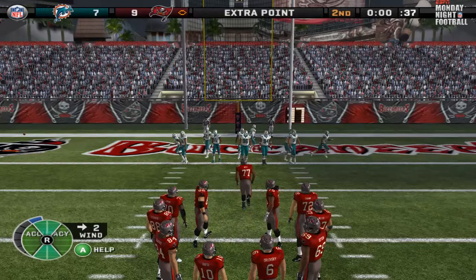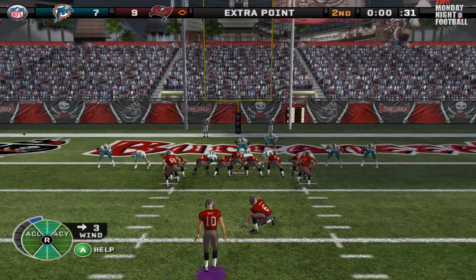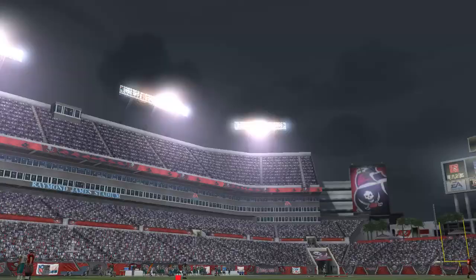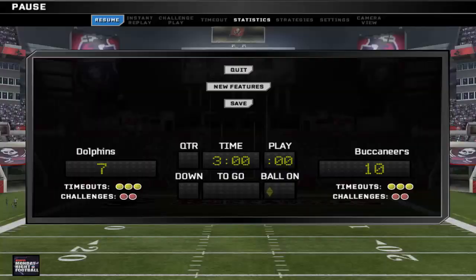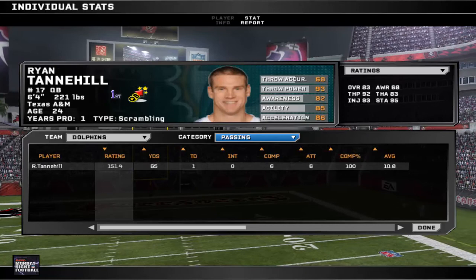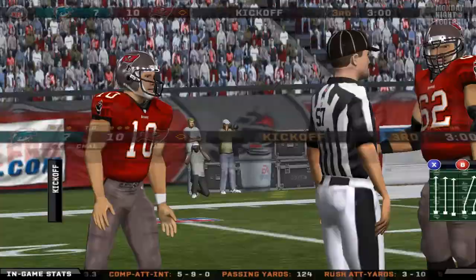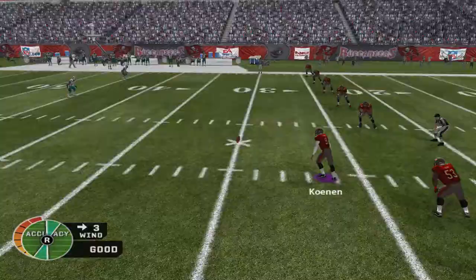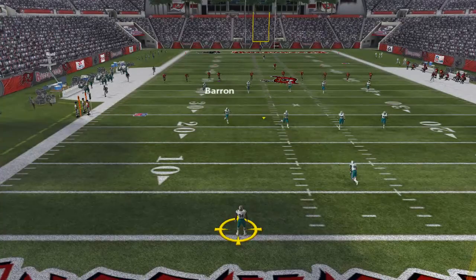Barring some ridiculous event, it should be 10-7 going into the locker room. It's good! This mod is so cool — love listening to the Monday Night Football theme. Let's check out these stats. Glennon's rating is 137, Doug Martin's only had three attempts — probably going to need to get him the ball now. Tannehill's 151, six for six and a touchdown, so he's having a pretty nice game. Both relatively efficient. I think this Monday Night Football game is going to be a little underrated as far as competitiveness.